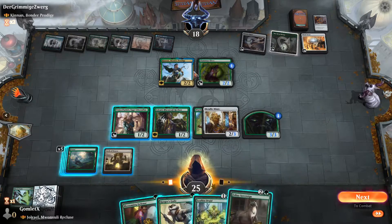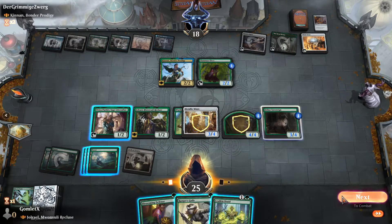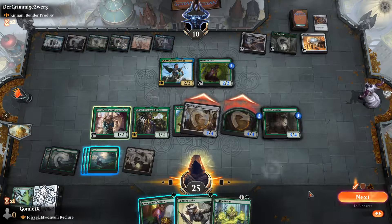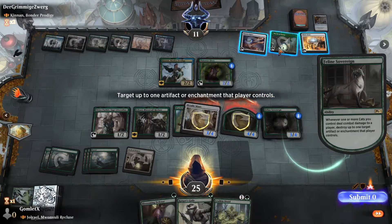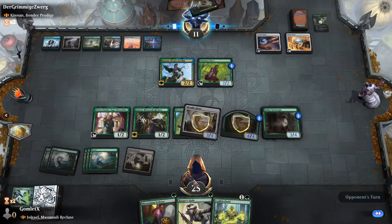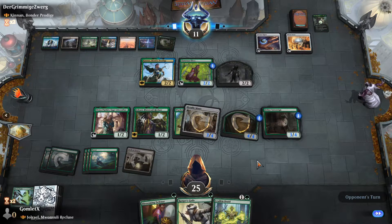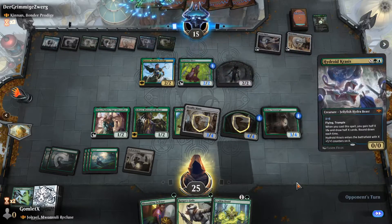I have enough mana to use Jolrael's ability now, but they're at 18 so we're not really going to be dealing lethal by turning everything into 4/4s. I'm going to send in with Metallic Mimic as well with pump spells as backup. And now I get to destroy the Great Henge. Lovely. Pass the turn — saving up three mana. I've got access to my hexproof spells, and if I don't need those I can spit out a little Servo token to make my field even wider for Jolrael's six-mana overrun effect.